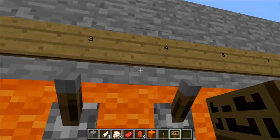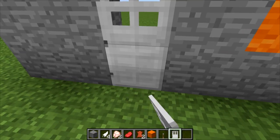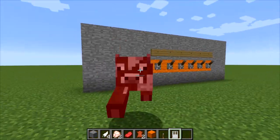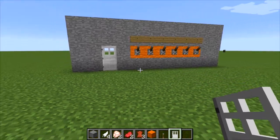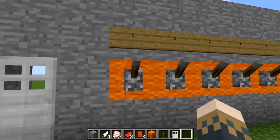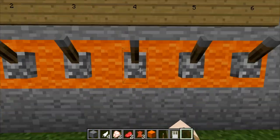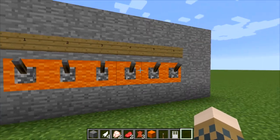Next thing you're gonna need is an iron door. Place it right there in the opening. Here's exactly what's gonna happen: there's a secret combination that will open it. For example, let's make the combination one, three, and five. Once you click those three levers, the door opens automatically. If you close one of them, it closes automatically because the combination is no longer complete. That's how the password door works.